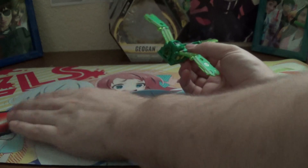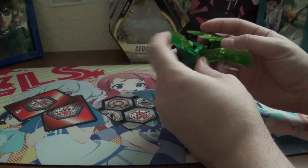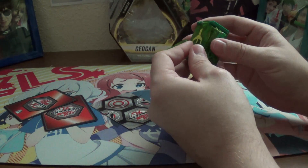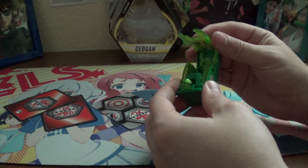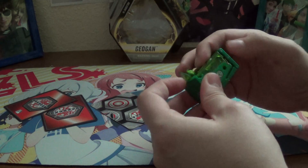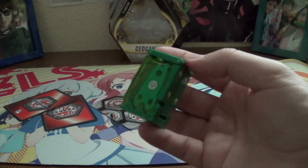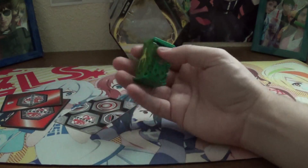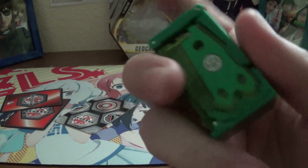Oh, no. I think the head goes less... Wings, rest of the... yeah. And then head. Got it! It's a cube — well, it's a rectangle. Honestly, that's really nice. That is really nice.